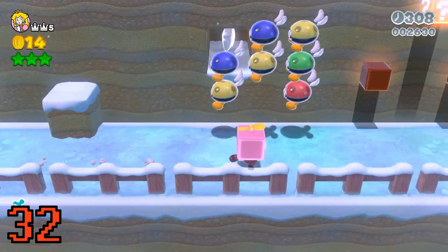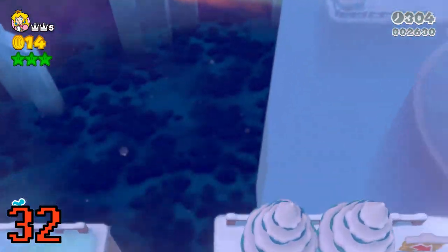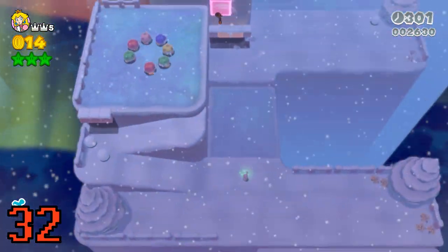On that same level, get the secret Propeller Hut to use the speed glitch and launch yourself across the entire level.